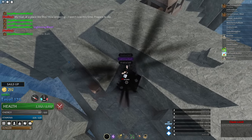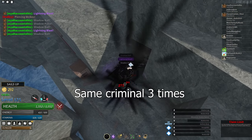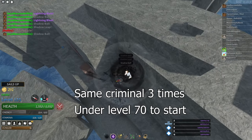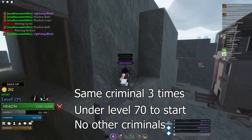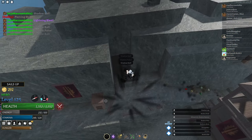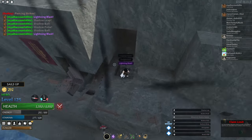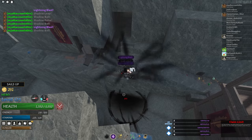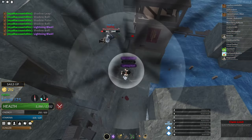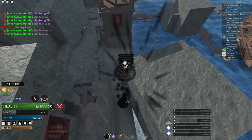You can make a rival by hunting down the same wanted criminal three times, but make sure he is under level 70 or else he might get executed by the Grand Navy. You also must hunt the rival and only that rival in the same server. After each kill, the criminal will be sent to jail for around 10 minutes and then respawn. The third kill will make the criminal your rival, and he will be able to spawn in any server that you are in, and then it will show rumor messages like this. The level will increase to 130 over time, like my boy Dudley.